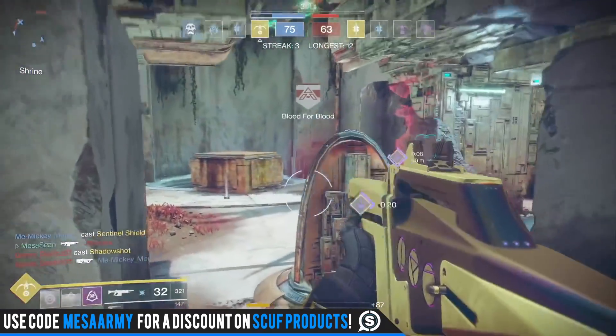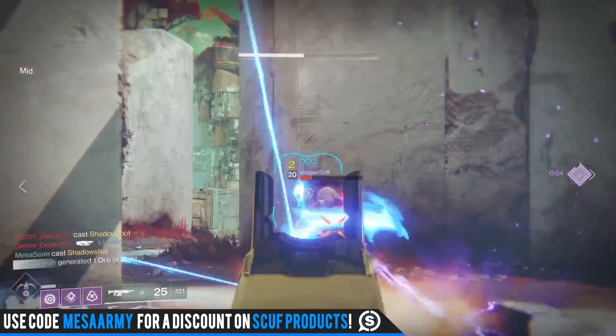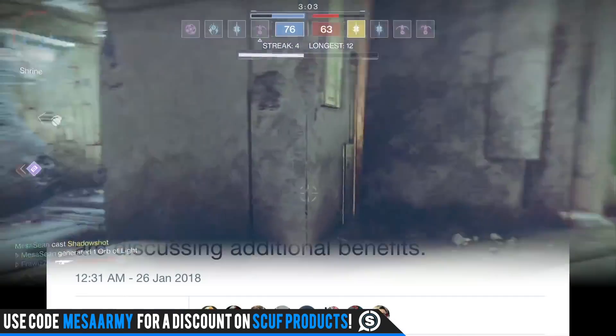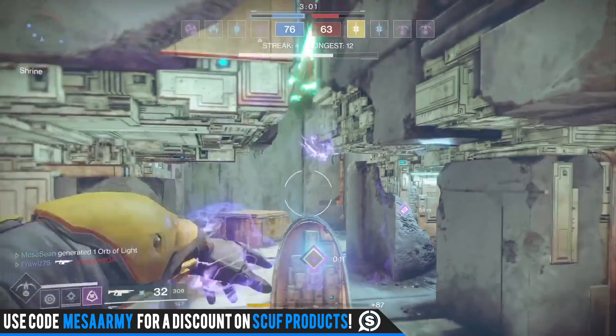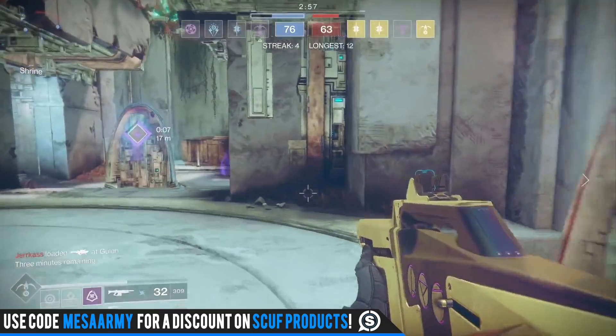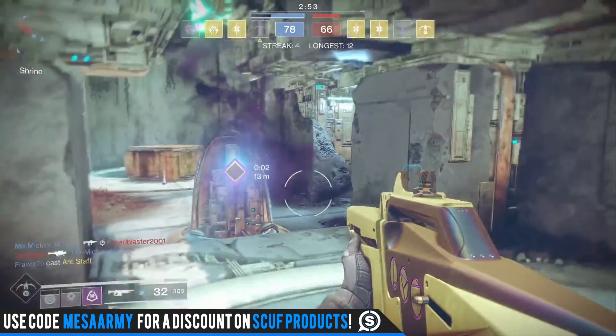It also begs the question how it's going to benefit non-roaming supers like Golden Gun and Voidwalker Gunslinger. Someone asked Christopher Barrett on Twitter about how the masterwork armor perk heavily favors long-duration roaming supers, and whether they'd consider increasing super damage to provide larger damage reduction without changing super-versus-super interaction. Christopher Barrett said: 'Yep, that's something we are aware of and we are discussing additional benefits.'